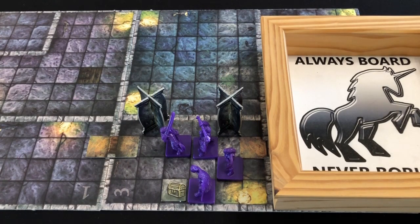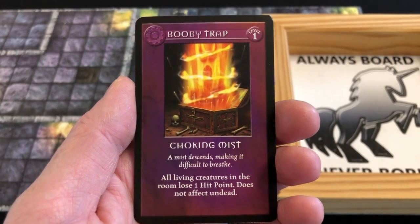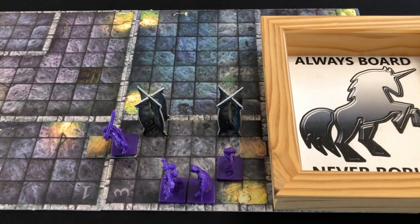Regdar is going to activate and move up to the next door - not going to open it yet just in case there are more monsters, but he wants to be ready. Next, Jozan activates. Knowing that by following the path Myela took he won't stand on any traps, he's free to explore the second treasure chest. There are no special items, so he draws the top item card. And he has found a booby trap - the choking mist. A mist descends, making it difficult to breathe. All living creatures in the room lose one hit point. That's not very good, but we should have suspected it when there are just some treasure chests lying around in an empty room. All of my heroes lose one hit point.